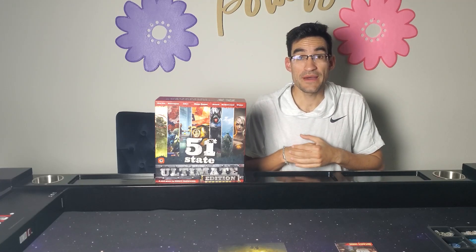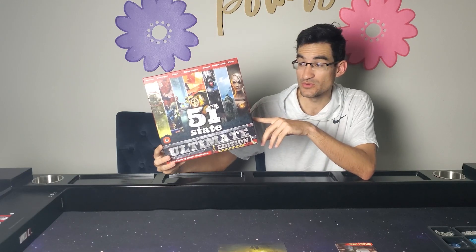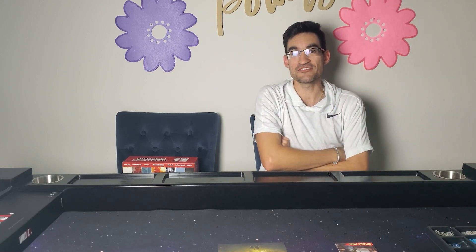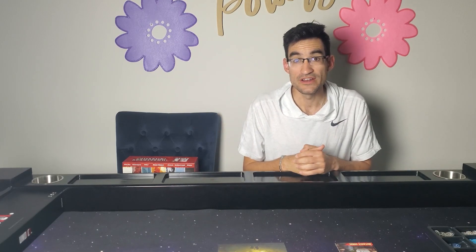Hi guys, welcome back to another video again with Powers. I'm Jake, and today I'm bringing you another solo playthrough of 51st State Ultimate Edition. In today's video, we're going to be taking a look at the New York solo variant, playing against the New York faction. I'll be playing as the Mutants Union, and we're going to be taking on the New York faction. Let's go ahead and jump to the table where I got everything set up, ready for a playthrough.